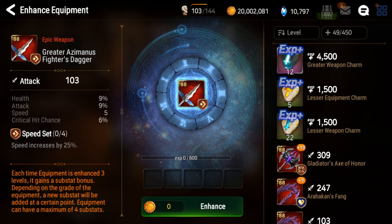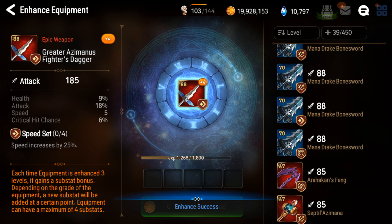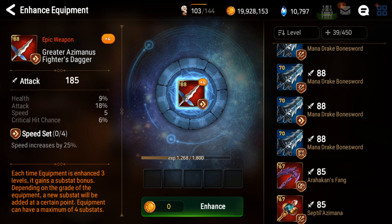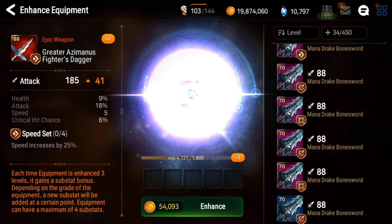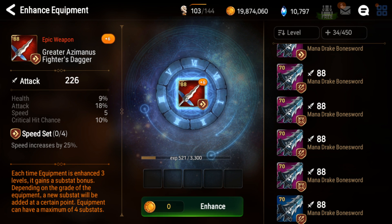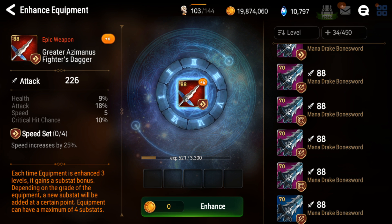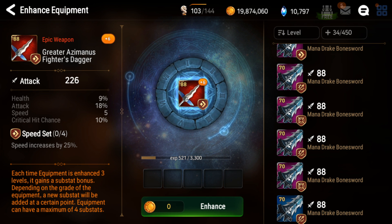First of all, starting with this sword, just gonna throw some garbage down here. First substat — attack. It was a huge attack roll though. 18% from one roll? Damn. Would be nice to get high speed. It's not too late, but it might be right now. Now it's probably too late. I guess if we can avoid health for the most part, it can be a good pure damage dealer sword. Last time it rolled mostly into health — over 30% health — which I gave to Lilius, which was pretty good.